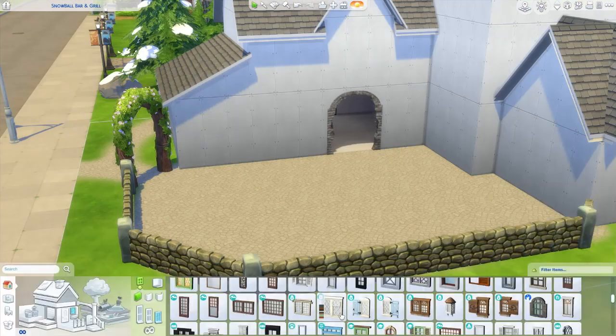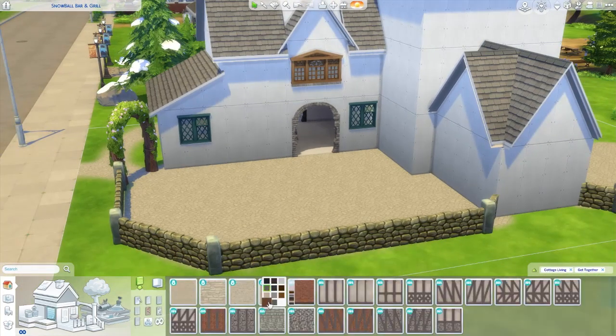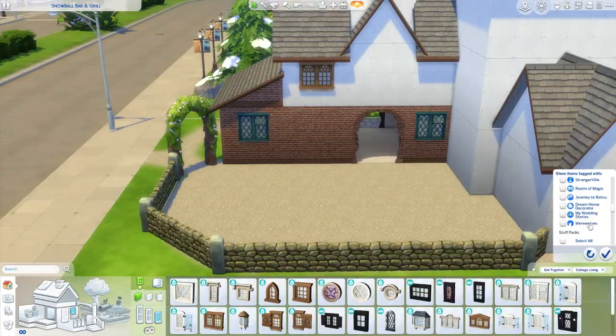And this little courtyard — oh, it's so cute. I like how it eventually turns out. I love the brick. I wish I had a little more old-looking brick, like worn-out brick, but this works.